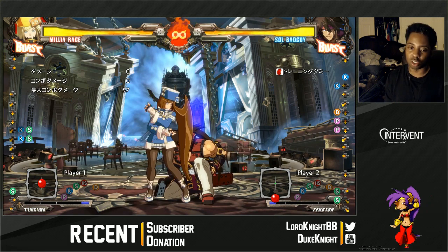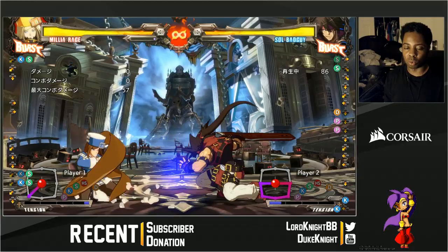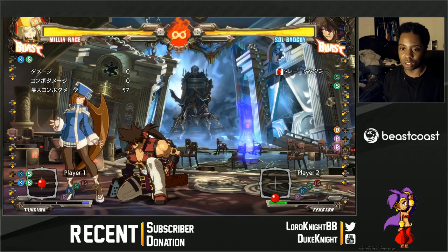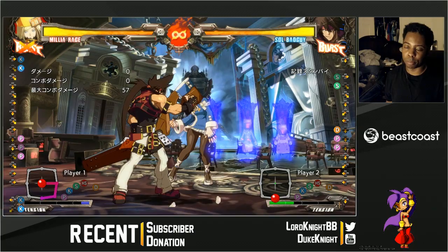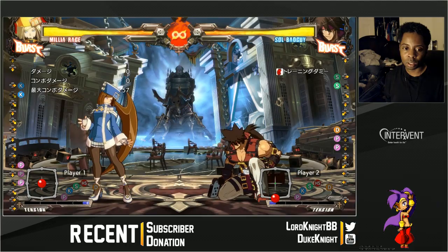Some characters have moves where if they do it, you just want to push them out. Milia is one of them — the general strategy is just to push them out. Other characters, like Sol, with this string right here, you want to push him back on the lights because he has a command grab. That way he'd have to run up to you to do a command grab rather than just kicking you point blank. There are little things like that you have to go into the lab and mess around with, or ask people, or watch videos.